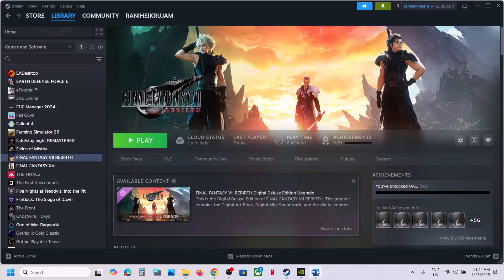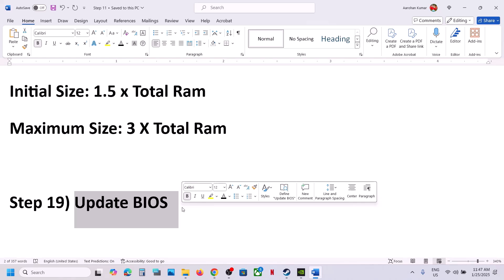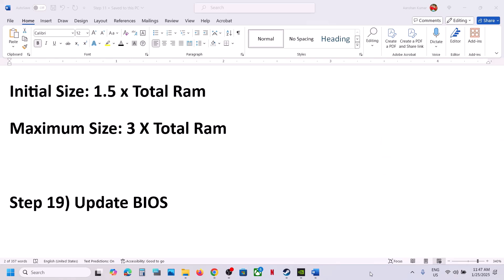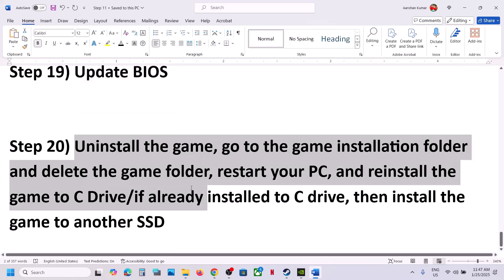The next step is to update the system BIOS. Go to your system manufacturer's website — Dell, Lenovo, or whichever brand you have — select your model number, and find the latest BIOS update. For laptops, make sure the battery is above 10% and the AC adapter is connected before updating. During the BIOS update your system will restart; do not unplug the power cable. After the BIOS update, log in and launch the game.